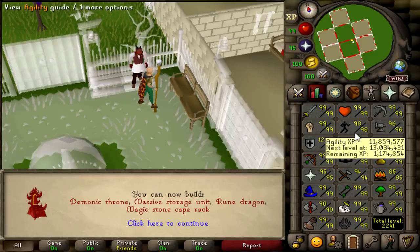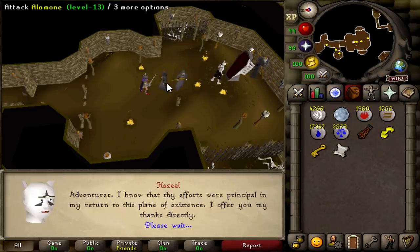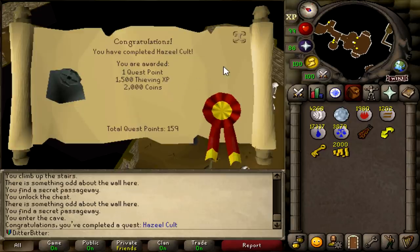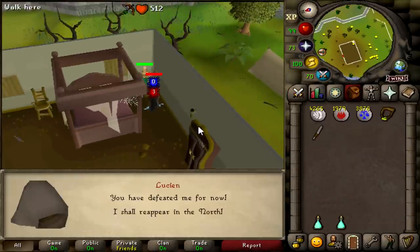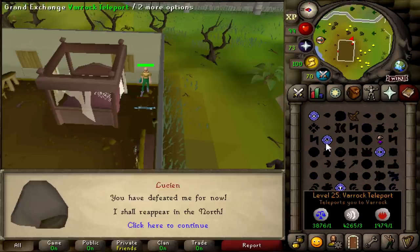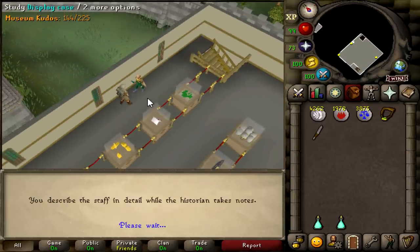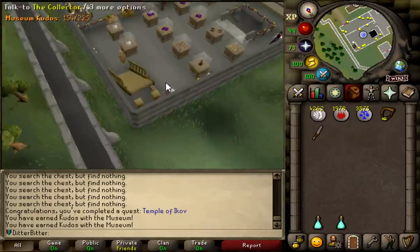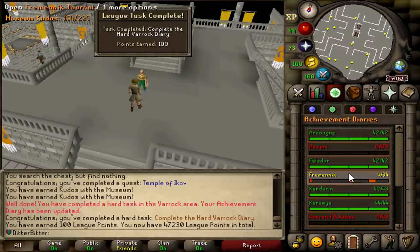We've still got firemaking to do, runecraft to do, a bit of agility, crafting, and of course prayer is the big one. This should be Hazeel's Cult complete, which gives me five kudos. Now if I go to Temple of Ikov, that's another five kudos, putting me at 153 kudos, which unlocks the Volcanic Mine and lets me finish the Hard Varrock Diary for even more XP lamps for smithing. This should be Temple of Ikov done — our final quest to get 153 kudos from the Varrock Museum. Finishing up the entire Varrock Diary: talk to Orlando Smith, and there we go — Hard Varrock Diary done for 100 points.